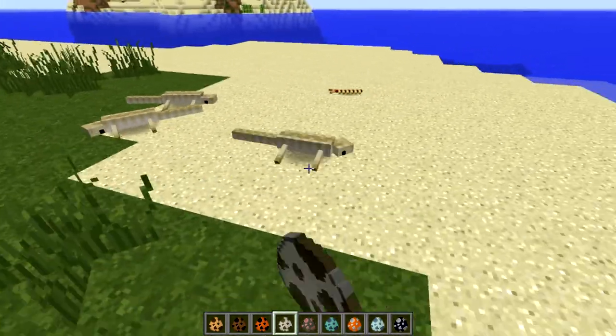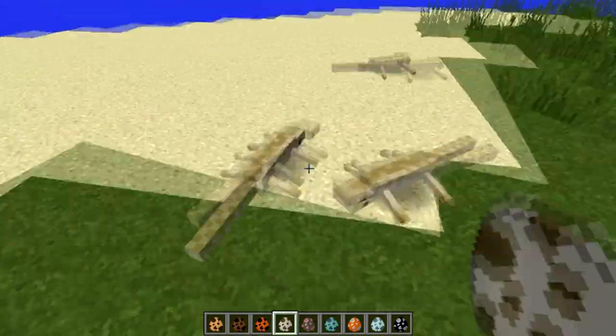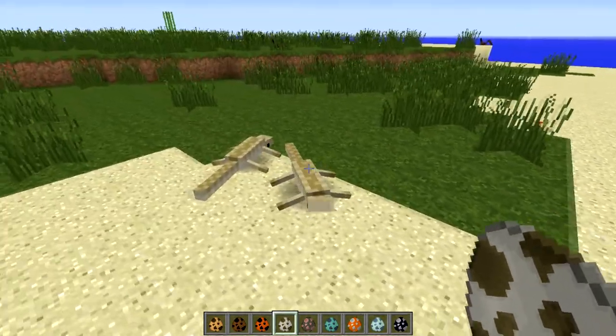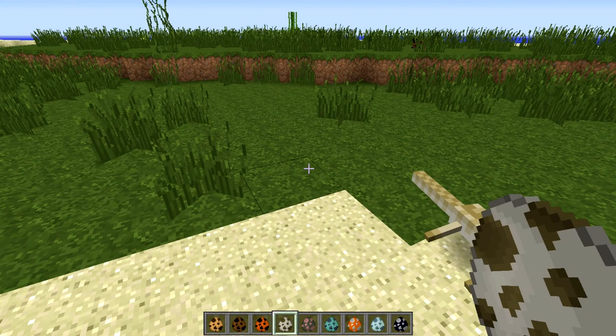Here we have little lizards, and they are passive mobs too. They're like actually little baby alligators, but they're pretty cool. I think they spawn on the beaches and whatnot.